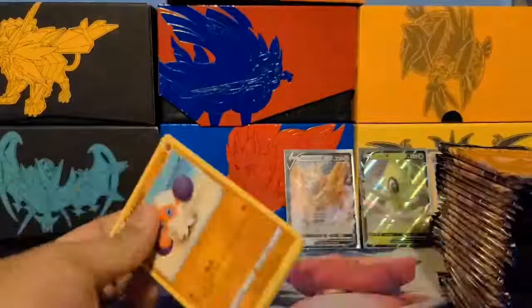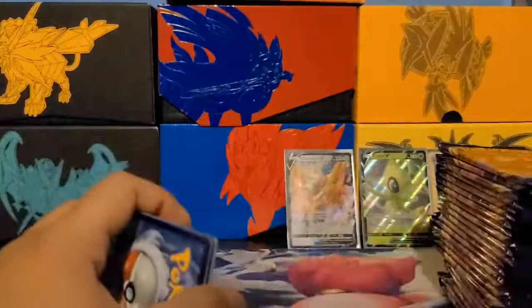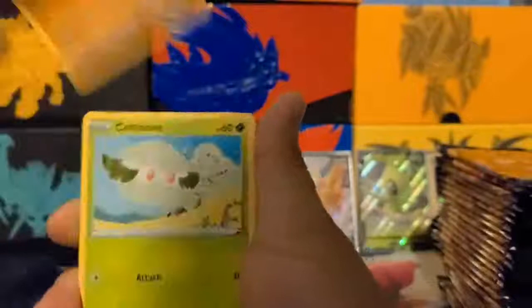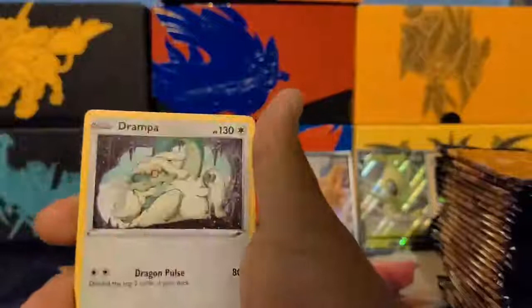Next pack: Clobbopus, Cottonnee, Chewtle, Rhydon, Rookidee, Pokémon Catcher, Haunter, Vitality Band, Sizzlipede, and a Drampa non-holo rare. Going to the next pack — I think we're about halfway through. I'm not going to make this video super long. I just want to talk to everyone. Green code card, so probably nothing too good — but we never know. I'm not expecting a V card.